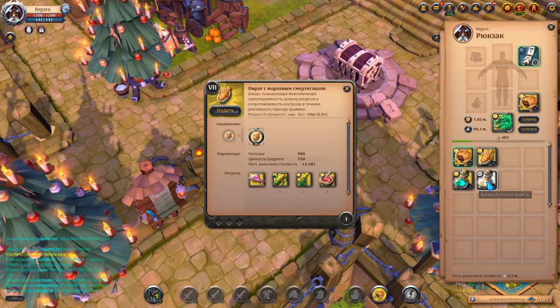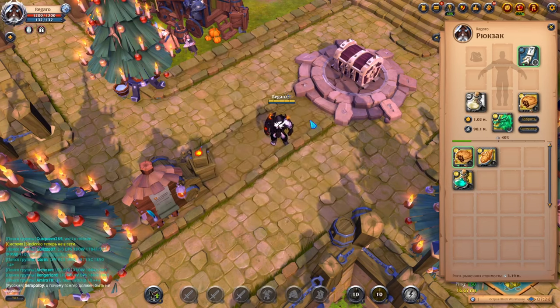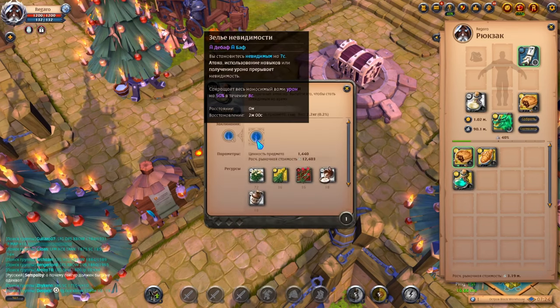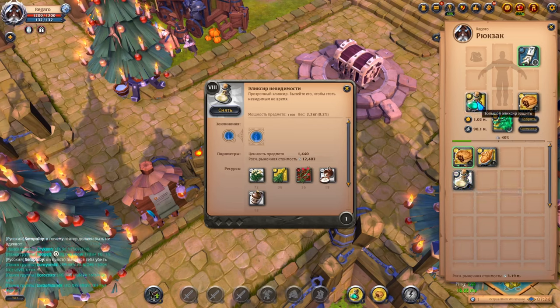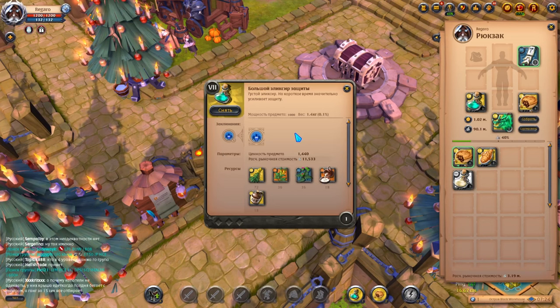Potions: there are only two of them. The first is the invisibility potion, which makes you suddenly invisible, but any damage removes this effect, which is why it is not always effective. However, if you break away from the gankers a little, such a potion can completely confuse them and you can outrun your pursuers. The second is a protection potion, which temporarily increases resistance to all incoming damage and also reduces control effects on you. Easy to use, but it has saved my life more than once.